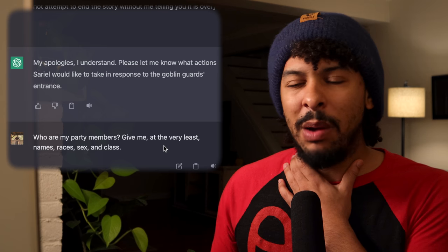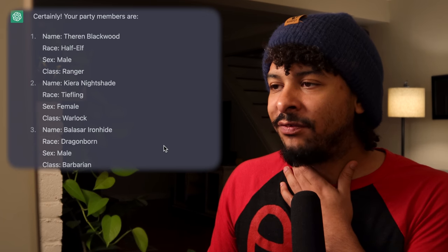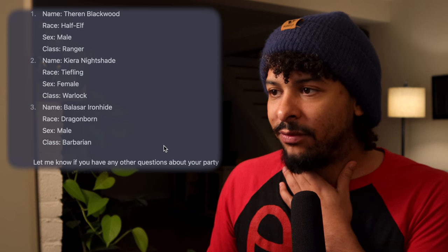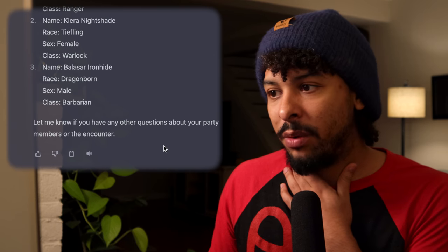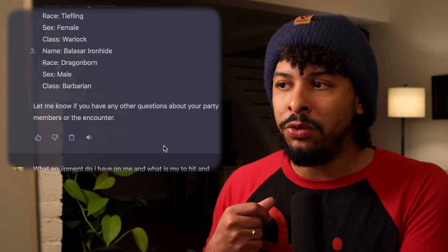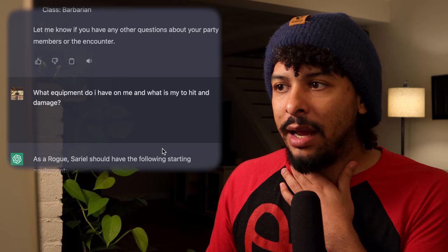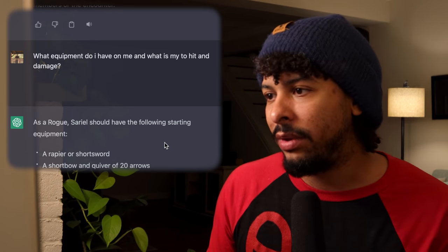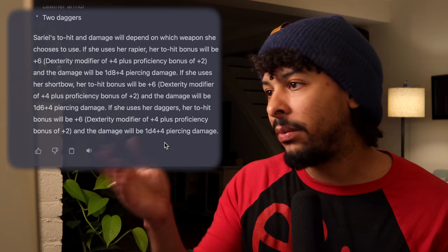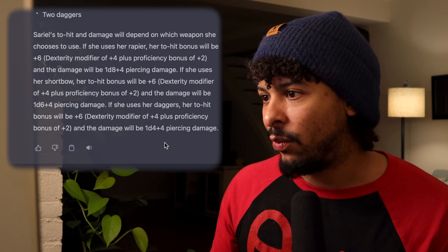First I want to know who my party members are. We have Theron Blackwood, half-elf male ranger; Kira Nightshade, tiefling warlock; and Balisar Ironhide, dragonborn barbarian. Not perfectly balanced but it'll do — a barbarian to get in close for sneak attack, and good range options. I also need to know my equipment and hit bonuses. It tells me I have a rapier and shortbow, with a plus six to hit — plus four dexterity, plus two proficiency — along with weapon damage for both.